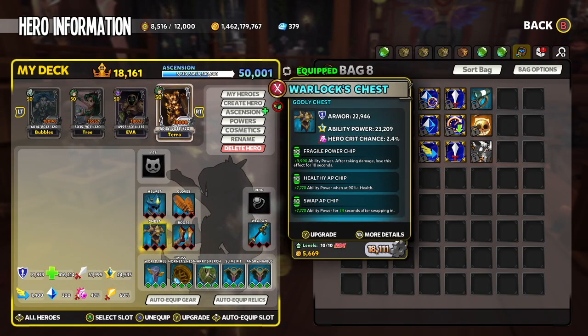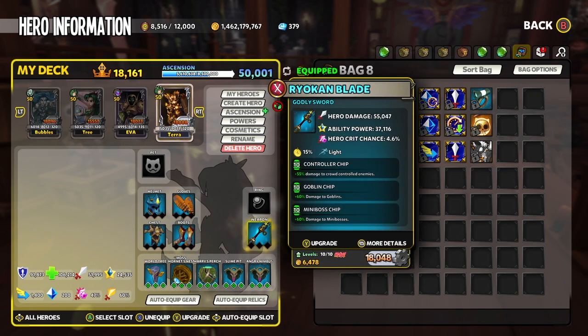To start off, all my armor for the Dryad consists of Fragile Power, Healthy AP, and Swap AP chip, while on the weapon it has Controller, Goblin, and Miniboss chip. You will want to have Godly Cretchants on all your pieces. Siege Rollers are classified as both Goblin and Miniboss, so these two mods will increase the damage they take.